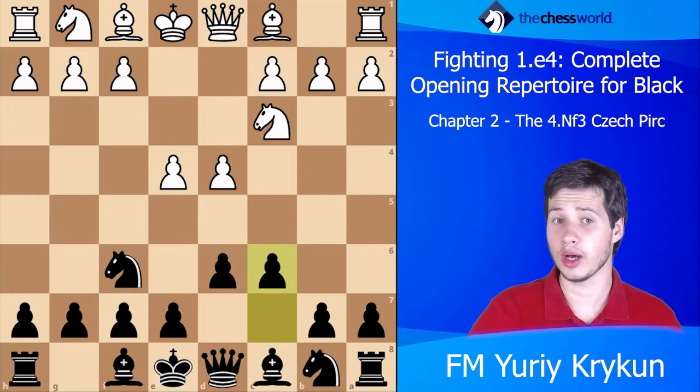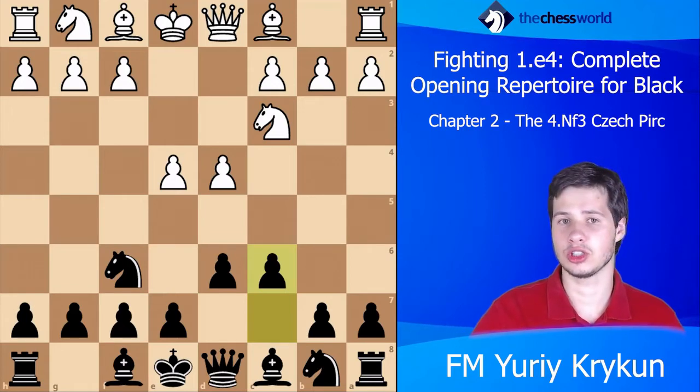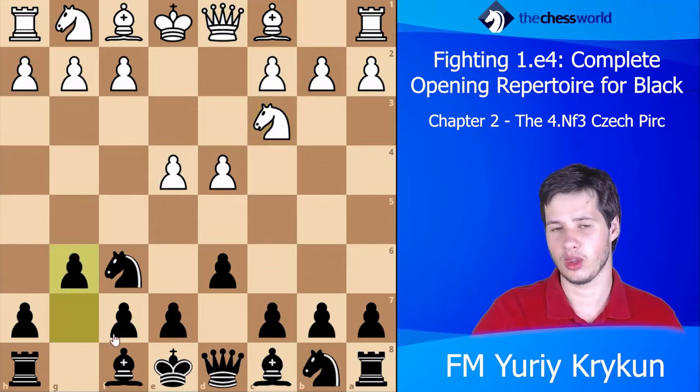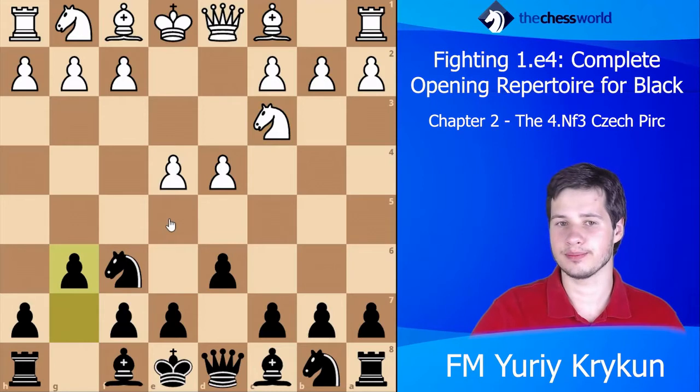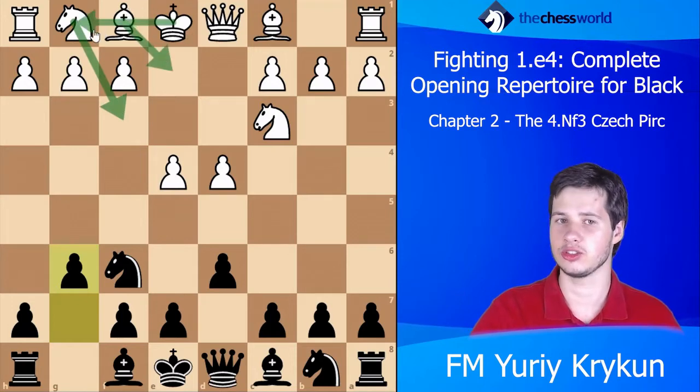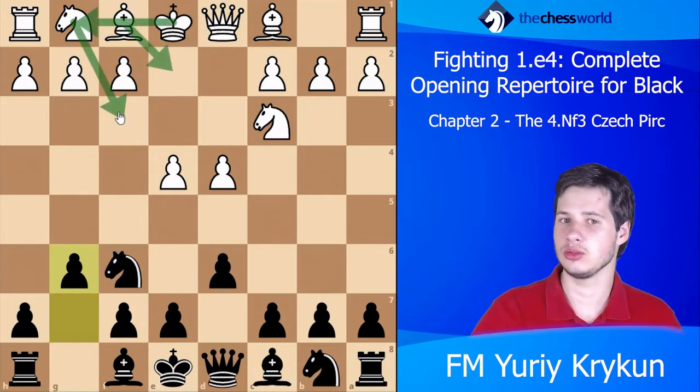Let's look at the normal Pirc for a second. White has a bunch of continuations — the thing is white can choose what type of position he wants. If he wishes he can play very calmly: Nf3, Be2, castling and so on.